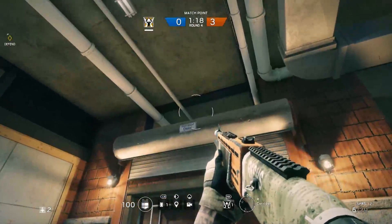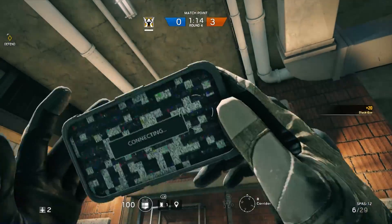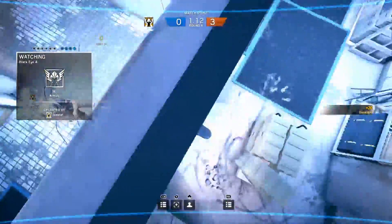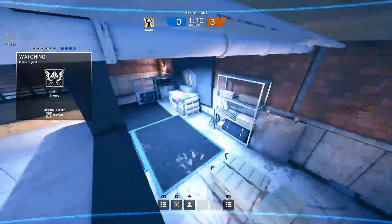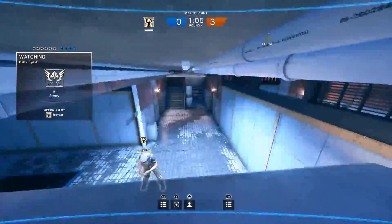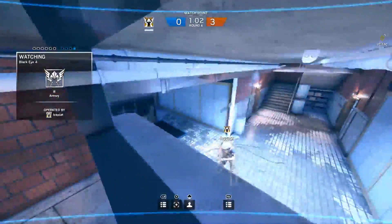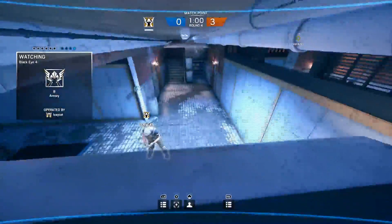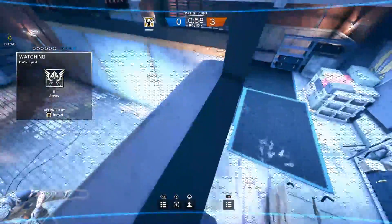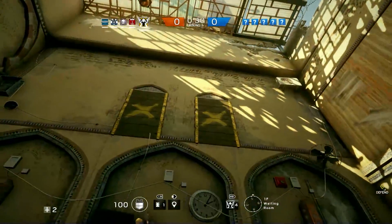Her natural counter is going to be IQ. IQ will be able to spot these cameras and detect them pretty easily, even when they're not in use. So she is well balanced by IQ, and that finally gives IQ some purpose. Normally people had just been picking IQ because of her guns — well, now that's going to change. Valkyrie gives direct purpose for IQ, and with the gadget buffs that were introduced, she's going to be pretty useful on the team.